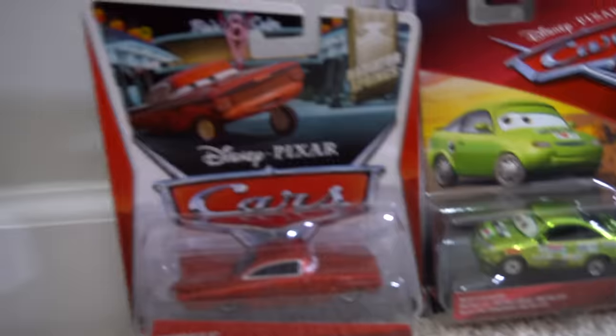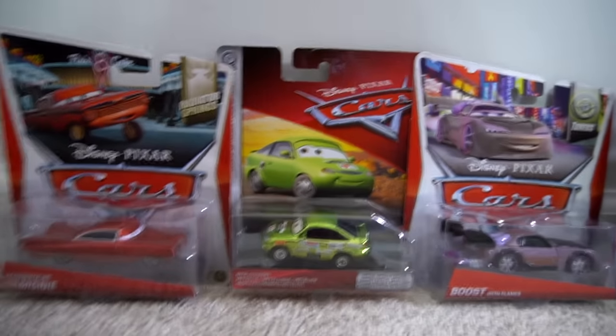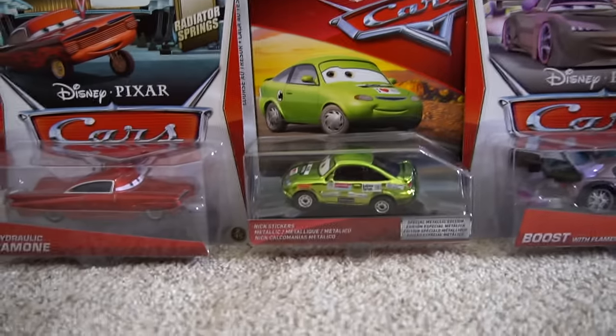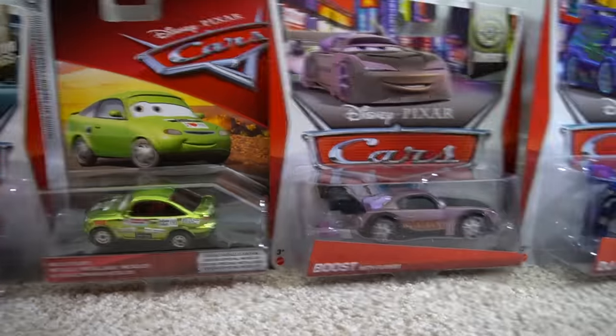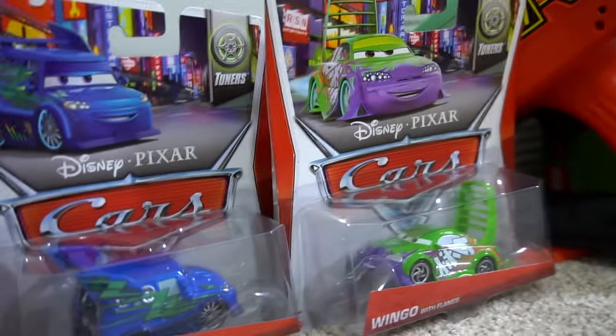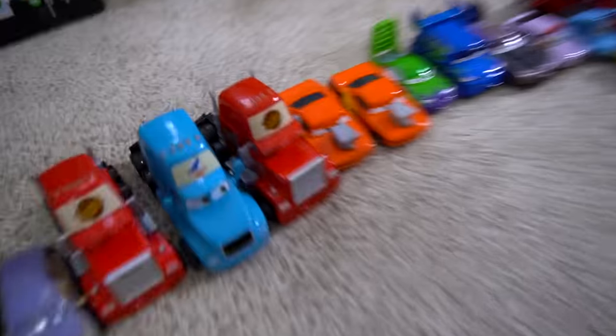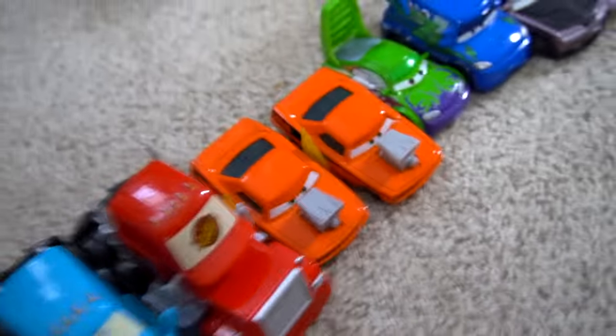We've got some 2014 characters — hydraulic Ramon. This one is 2020, I think, and this one is 2019 with Nick's stickers. Then we've got boosted flames: DJ with flames, Wingo with flames — those are cool ones — and Snot Rod with flames over here.